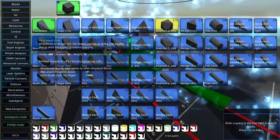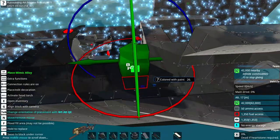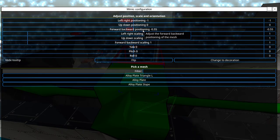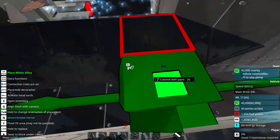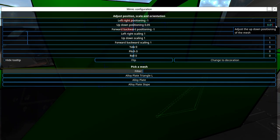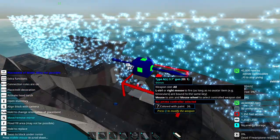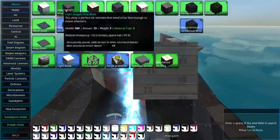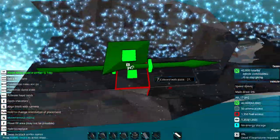I also spent way too much time on this bridge part here, because instead of just putting the metal plate in — I haven't played this game in a while, so I still thought the metal plate had a weird hitbox so you wouldn't be able to walk through. But they've changed that, and I was unaware, so I spent about 10 minutes doing a mimic to make it look like a metal plate when I could have just placed the metal plate. So that's a bit dumb.